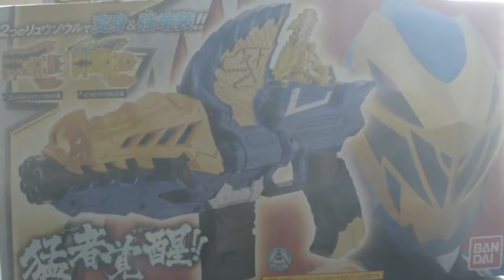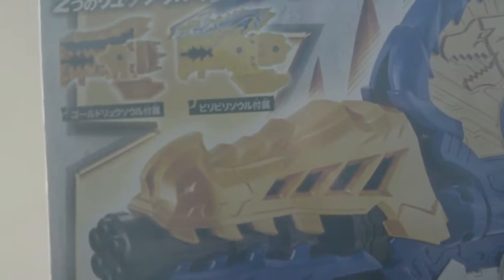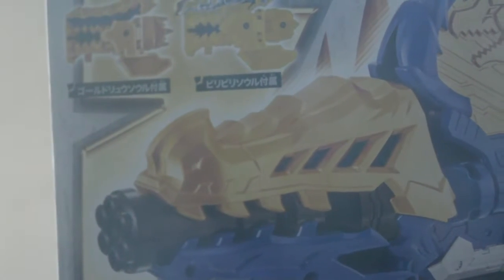On the front of the box you have the Mosa Changer and the two Ryo Souls that come with it — Ryo Soul Gold and the Bari Bari Soul — and also Kanaru on the left of the box with his Bari Bari Armor and his Ryo Soul, meaning his Mosa Changer.